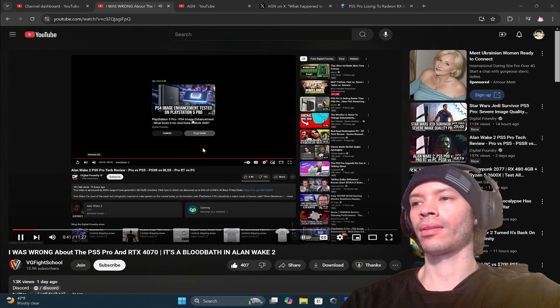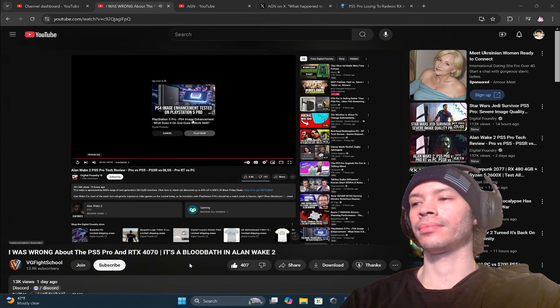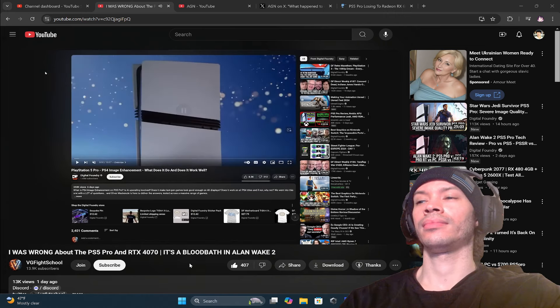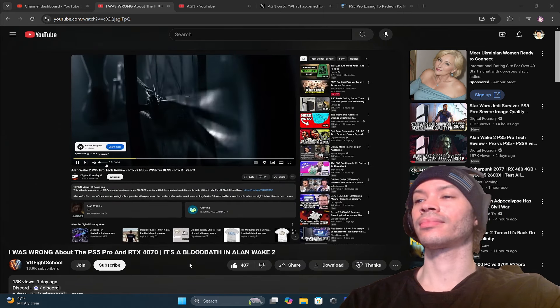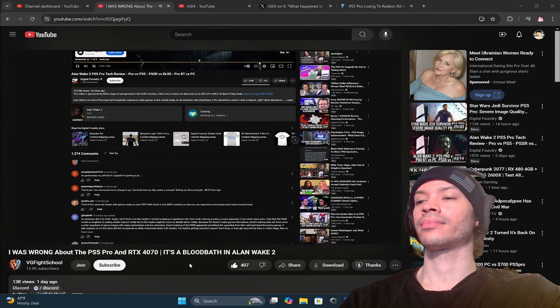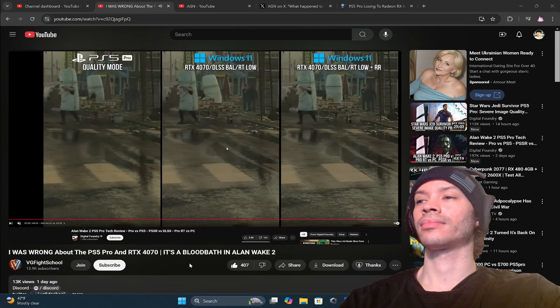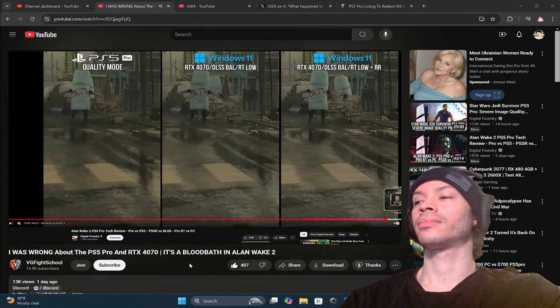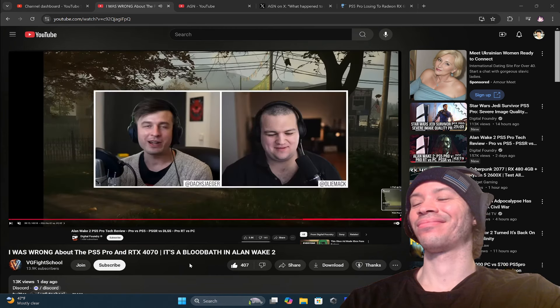So I jumped over to their channel, and apparently they have a video where they did the Alan Wake comparison — a 43-minute tech showcase. I have to be honest, it was not easy watching this video from the ground up. I literally had to wade through a lot of what this particular showcase was doing, and I never made it to the end. It wasn't until later that I saw the comment about the 43%, and I started asking where they got that from. That's because I stopped somewhere around where they were talking about ray tracing. Apparently, the 43% speed advantage in Alan Wake 2 was buried way at the end of the video — that's literally where they put the FPS comparisons.